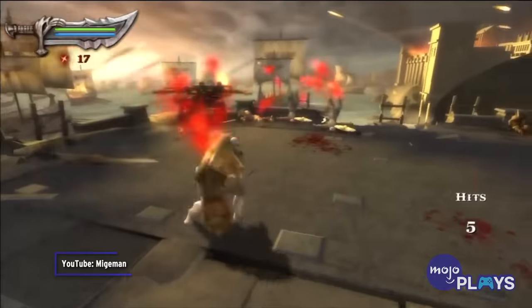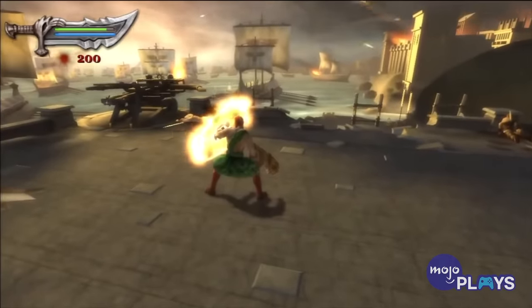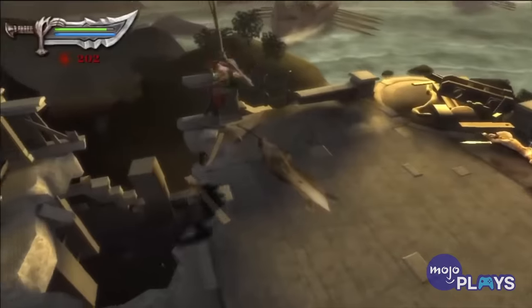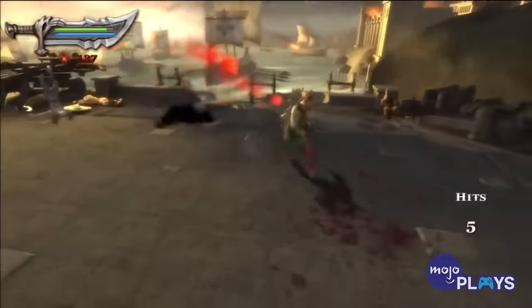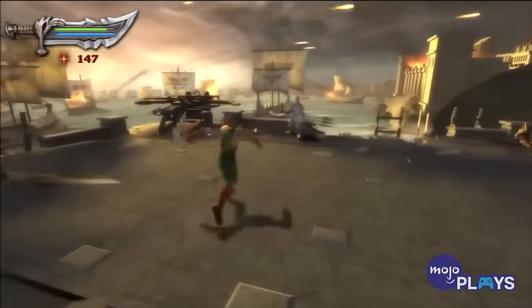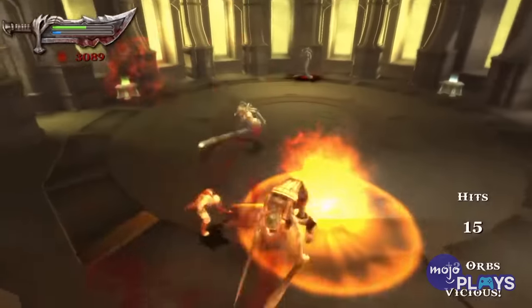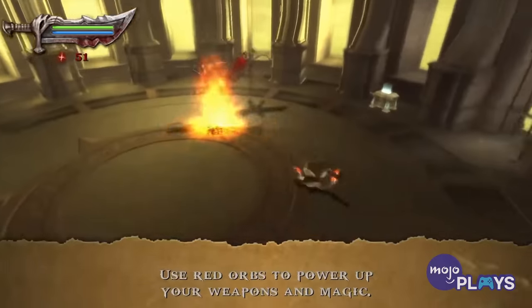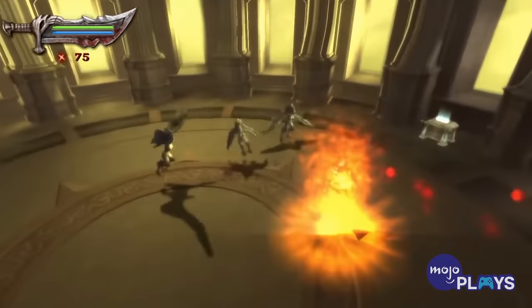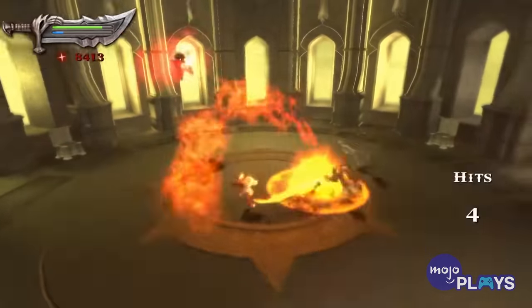It's a shame the newer God of War games don't have the silly costumes of the Greek era. In Chains of Olympus, the Mick Kratos costume made the Ghost of Sparta resemble a Scotsman, complete with bright red hair, a kilt, and gigantic axes in place of his Blades of Chaos. Wearing it drastically increases Kratos' damage output, while halving the amount of blue and green orbs you can collect. The costume is unlocked by beating the Challenge of Hades, a series of five combat encounters. It isn't as arduous as some other optional challenges in the series, but a few of them are still a pain — especially one that has Kratos constantly losing health while enemies come at him.